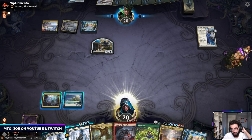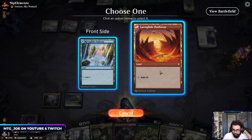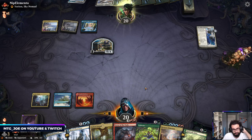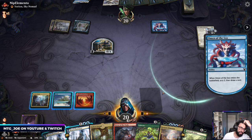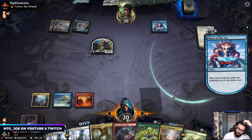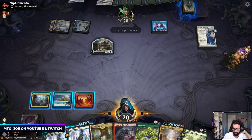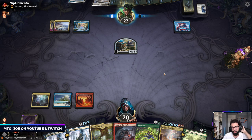Next turn they can cheat in Dream Trawler, which other than Ugin will be a bit of a difficulty — our Terrors can block it. I'm basically holding up Brazen Borrowers as bounce for whatever they target.